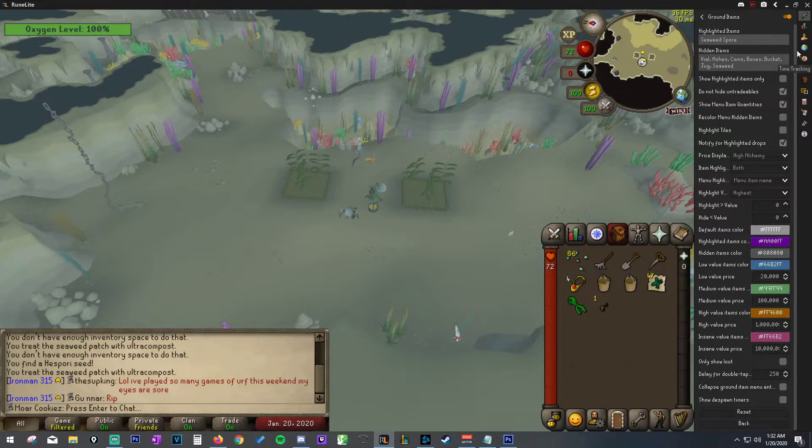Once we have that written down, we are going to scroll down here to 'Notify for Highlighted Drops.' Make sure that that's checked, and that's it for that.